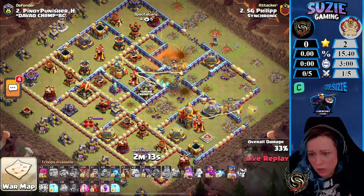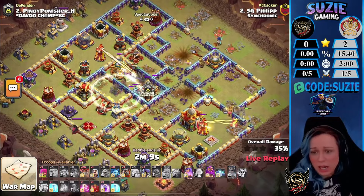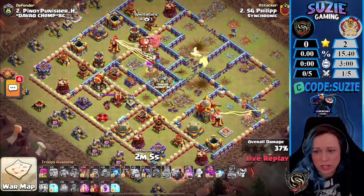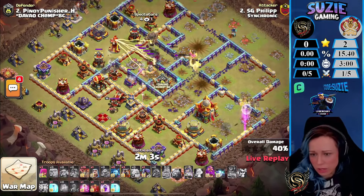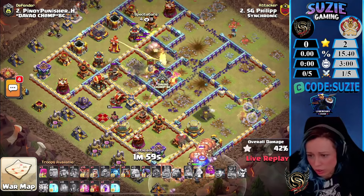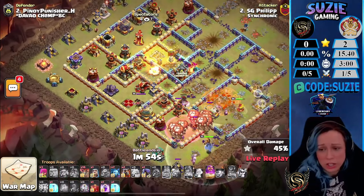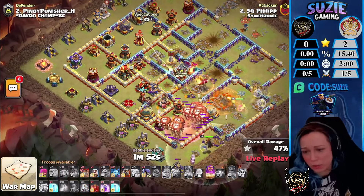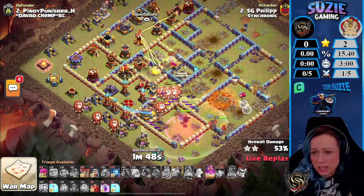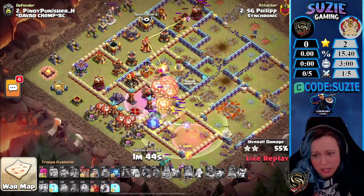Let's see which way the Royal Champion will go — looks like she's going for the Multi-Inferno, popping her ability here. The invisible tower got activated but the Royal Champion stays there. Even the Battle Drill and Yeti are still trying to reach some buildings. The Queen with ability is clearing the Town Hall, and Philip still has so many spells left to support. Royal Champion is down, but Yeti-Ma is clearing the X-Bows, with the Phoenix's help.